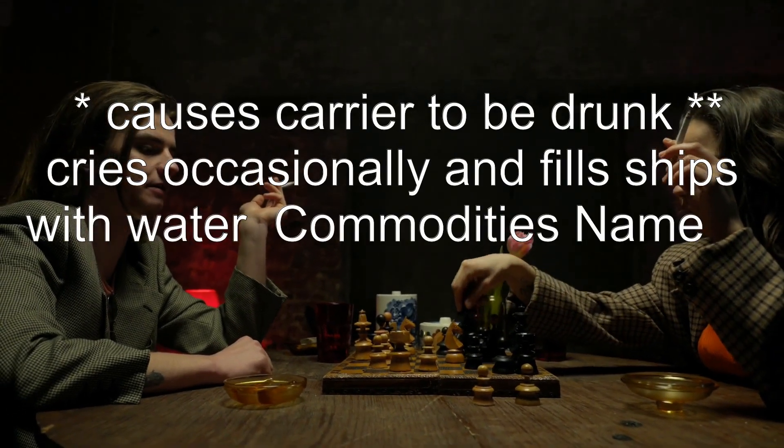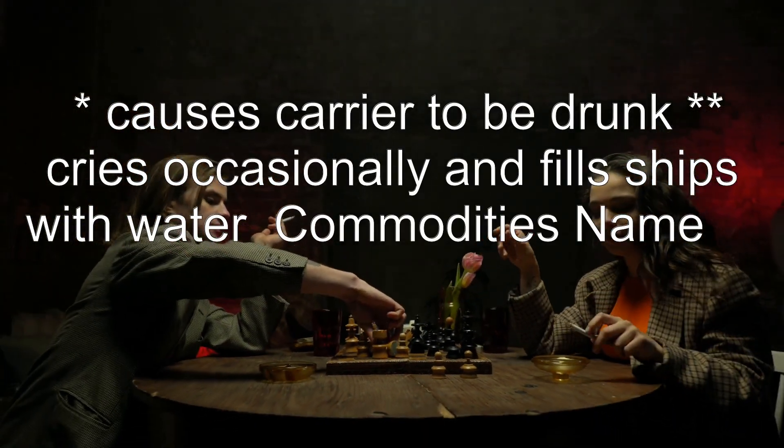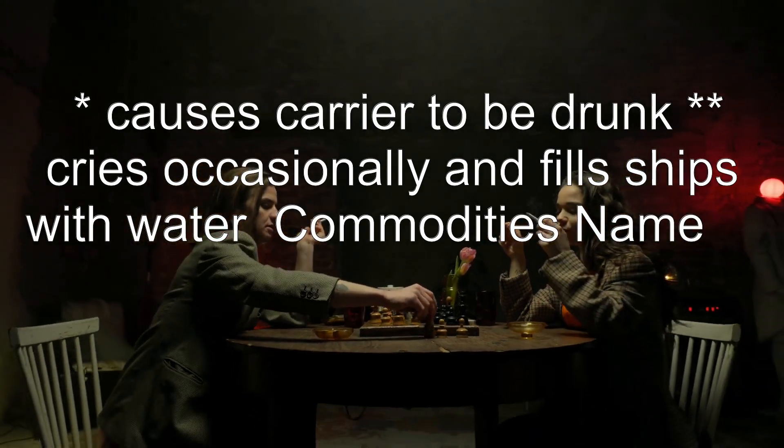Notes: the Chest of 1000 Grogs causes the carrier to become drunk, and the Chest of Sorrows cries occasionally and fills ships with water.